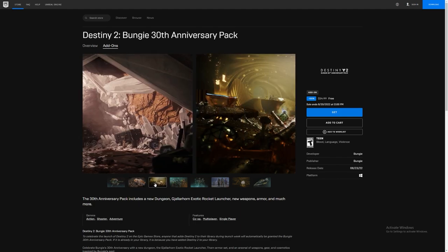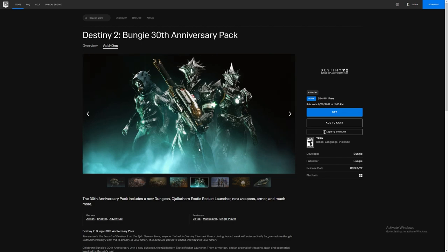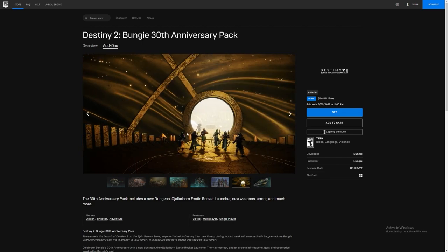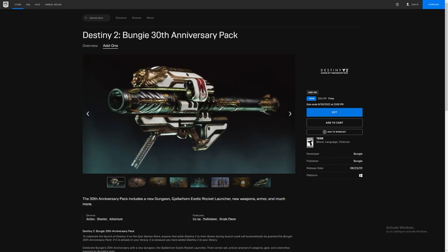That's gonna get you Gjallarhorn, Grasp of Avarice, and you're gonna be able to get all those armor sets. You're gonna be able to play all the 30th anniversary activities, so you're gonna be able to play Dares of Eternity, get the Gjallarhorn Sparrow — all that stuff. Everything in the 30th anniversary pack, totally free.